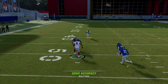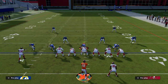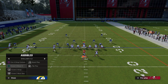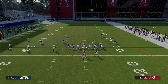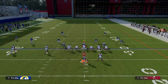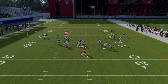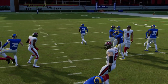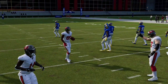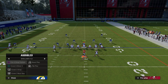If they guard the shallow slant, we have the tight end post or the tight end in right behind the shallow crossing route. If they don't guard the slant, we take it over the middle of the field. If their user goes to guard the tight end, we take the slant for 10 to 15 yards. It's all about the check-down game this year — really important that you take those quick reads. This concept is good against a multitude of coverages.